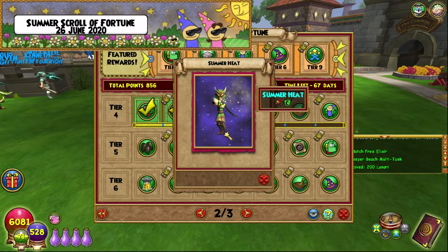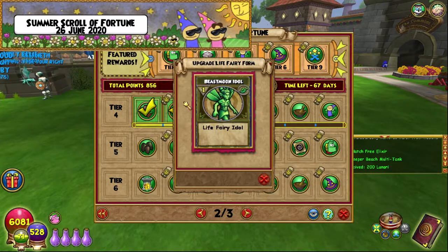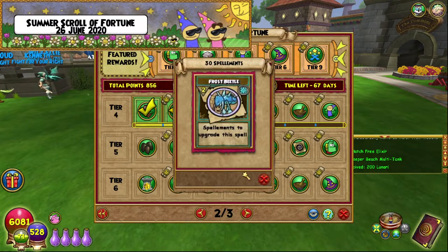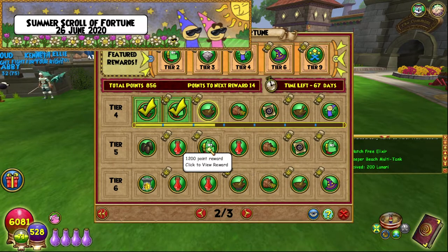Some of the highlights of this bit is probably this Emote, which is called the Summer Heat — as you can see, it's just playing there. We have the Life Fairy upgrade. We have some Spellaments — actually 60 Spellaments in this part, which is fantastic.